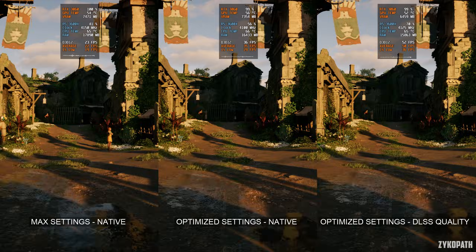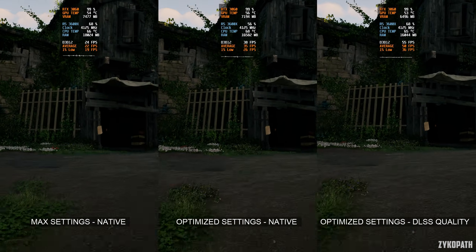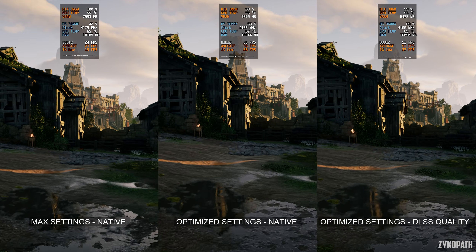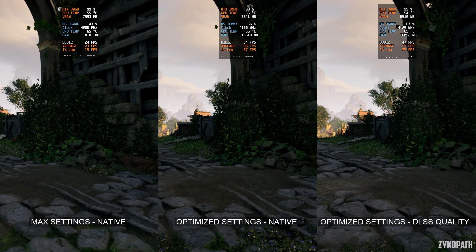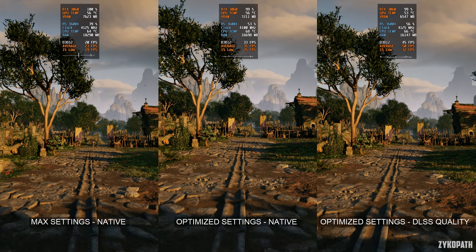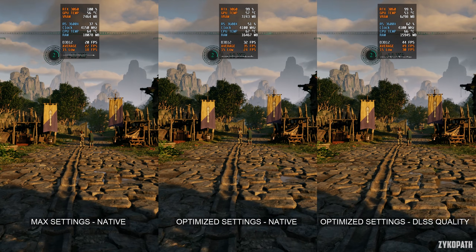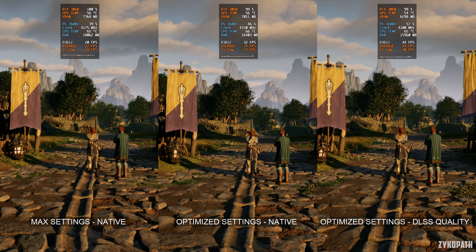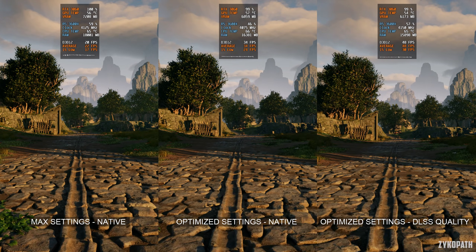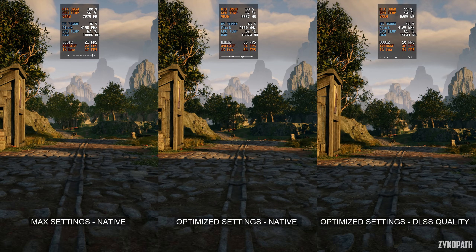At max settings with ray tracing enabled at native 1440p, the game averages in the 20 FPS range. Using the optimized settings while still at native 1440p, performance increased to an average of around the mid 30s, while the 1% lows are still dipping below 30 FPS. Turning on DLSS quality further increases the average FPS to around 50 FPS, and the 1% lows are not dipping under 30 FPS anymore. But even in this situation, the game hammers the CPU — traversal and shader compilation stutter still occur, but not as egregiously as other notorious Unreal Engine 5 titles. Overall, I would rate this game's performance just below average, and I want to know your take on its optimization.